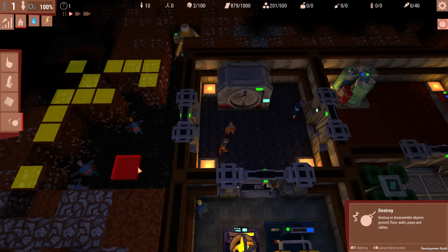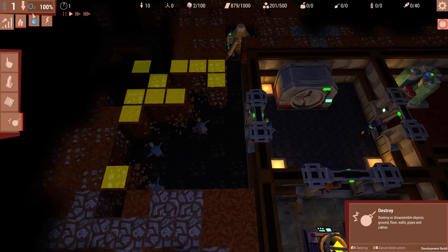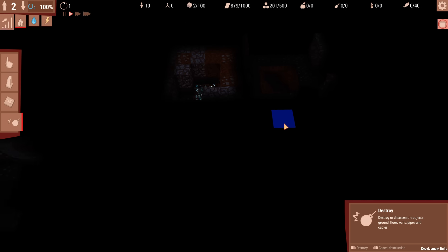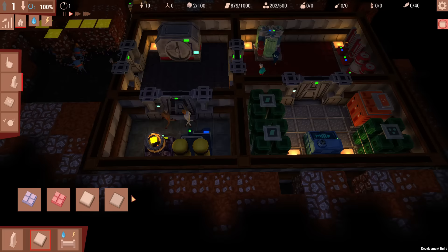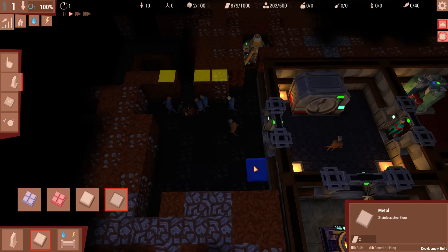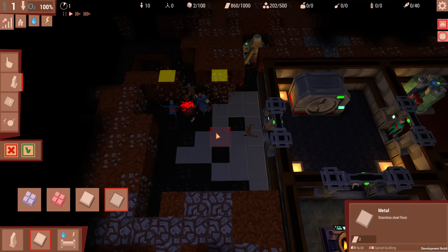Everything's looking pretty good. We could go down a level — spoilers, there's absolutely nothing there. We need a stainless steel floor, so let's get ourselves a nice room set up on this level.